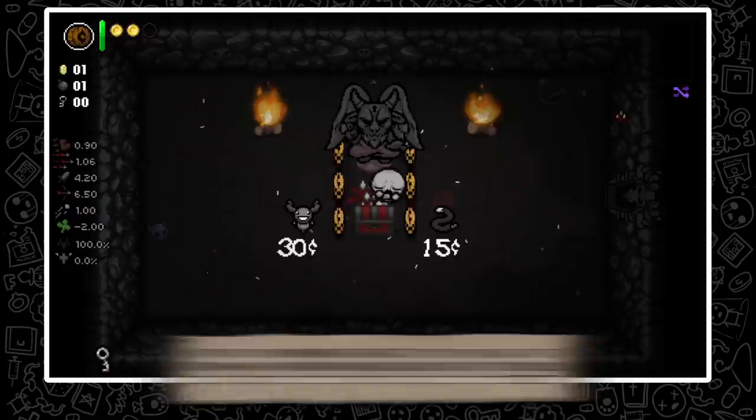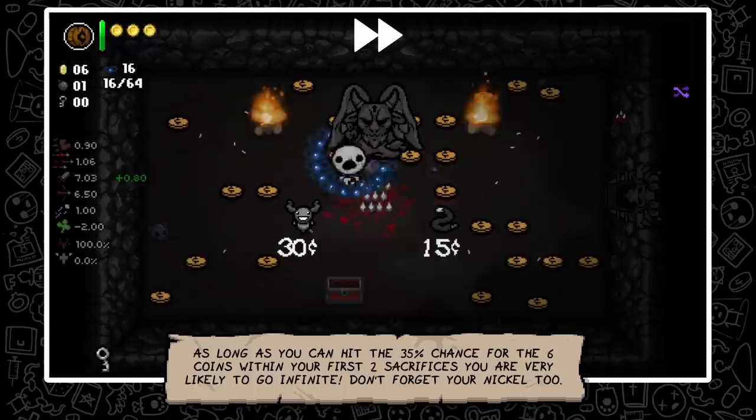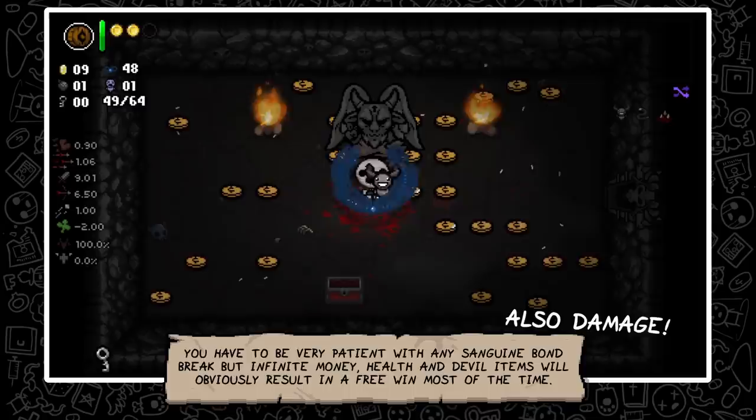If Strawman can break Sanguine Bond, then it obviously also works by just playing one of the Keeper characters. As long as you can hit the 35% chance for the 6 penny payout within your first 2 sacrifices, you are very likely to go infinite. Also don't forget to use your Wooden Nickel if needed. You have to be very patient with any Sanguine Bond break, but infinite money, health, and devil items will obviously result in a free win most of the time.